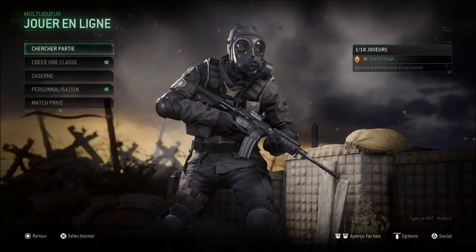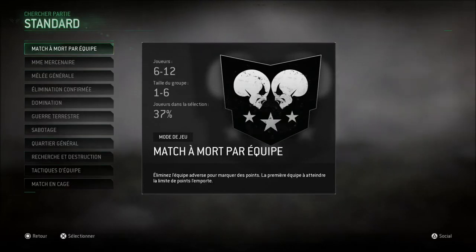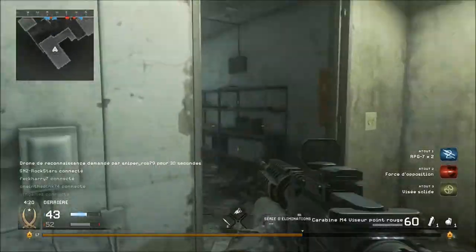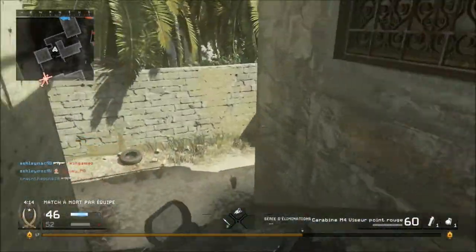Sans plus attendre, on va lancer une partie. On va aller sur Crash. La partie s'est lancée vraiment directement — je me demande si je n'arrive pas en plein milieu d'une partie. Ça fait tellement plaisir de rejouer à CoD 4 ! C'est un truc de fou. On perd, mais on va se donner un petit défi de gagner. C'est génial.